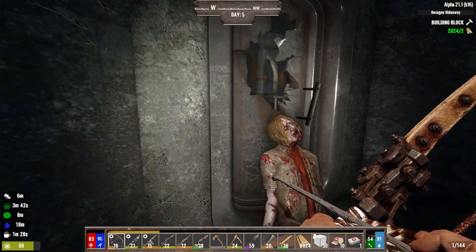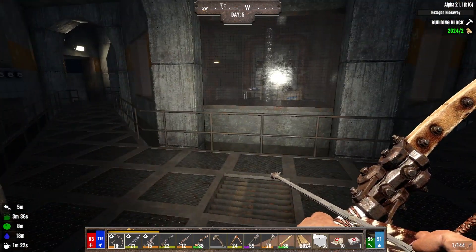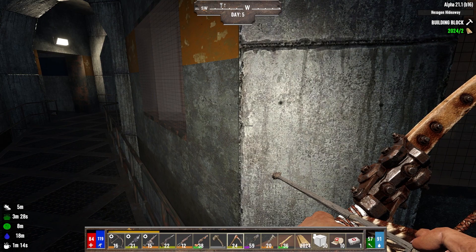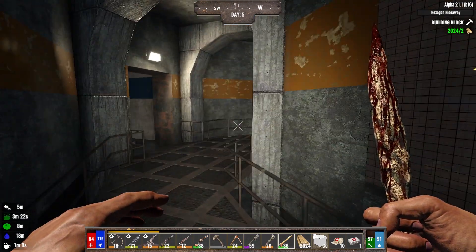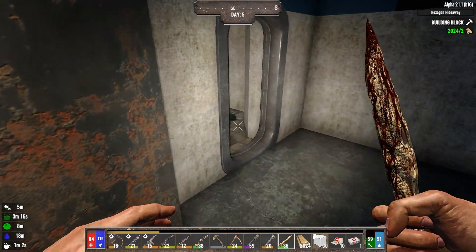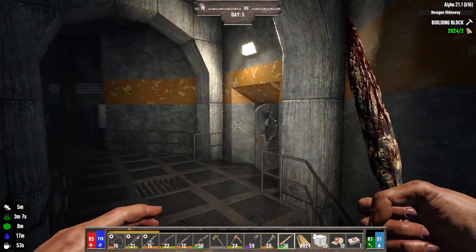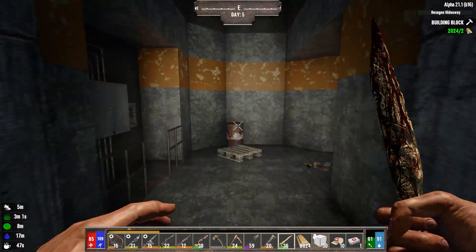This place looks pretty legit and I think it would make a pretty damn good base. All of this is concrete — 5,000 hit points per block. You can see the main loot there. There's a little housing area. I don't want to go too far in because everything is going to wake up. I'd really love for you guys to weigh in on which of these two POIs we wind up taking over, so let me know down below.